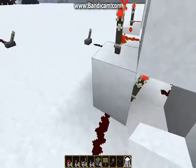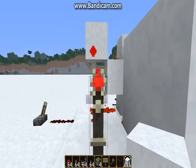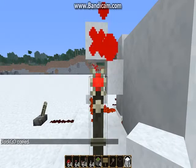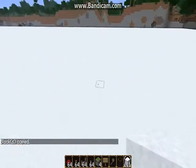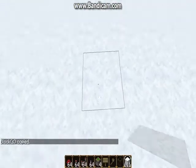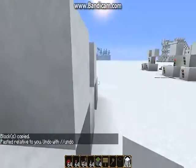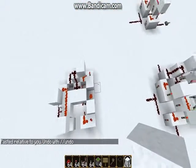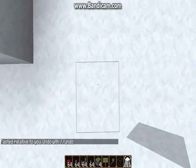Now what we need to do is copy it. So we want to stand right here, type T slash slash copy. Now we're going to go over here and type T slash slash paste. And there, we now have another adder all the way over here, and we can just paste it along like this.